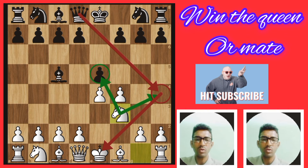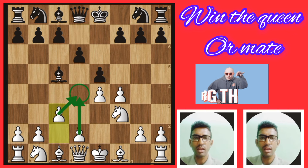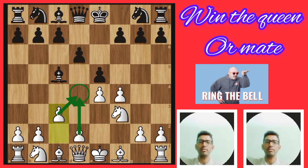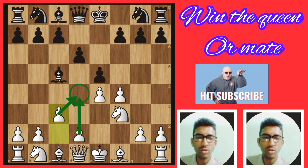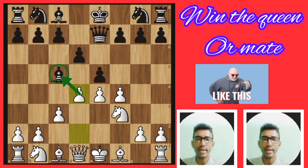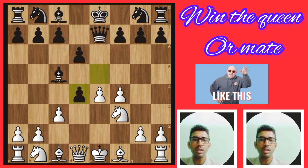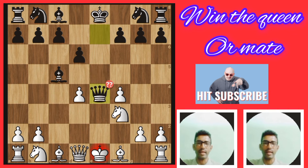Another move d6, then c3. This c3 pawn supports the d4 square. Then queen goes to e7. Another move white d4, now attacking the bishop. Now black going to capture the pawn, then white pawn captures back, then queen cross c4 and check.